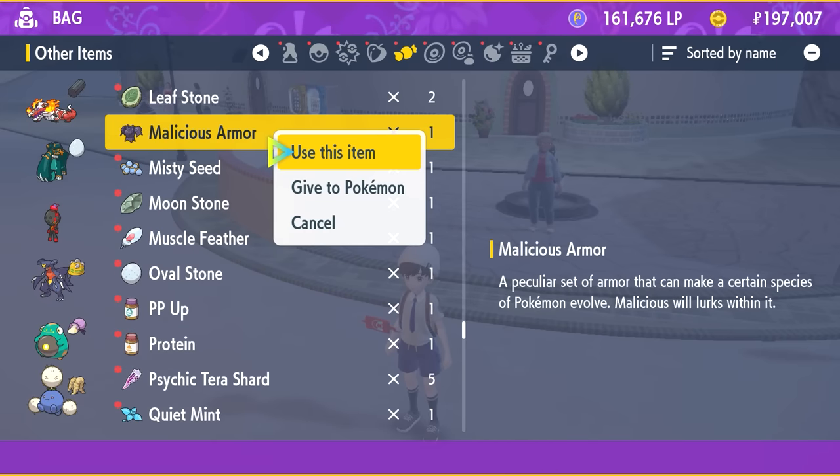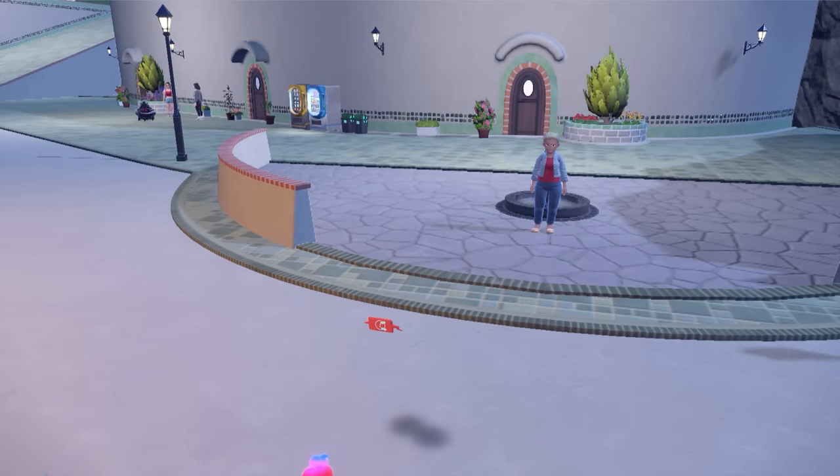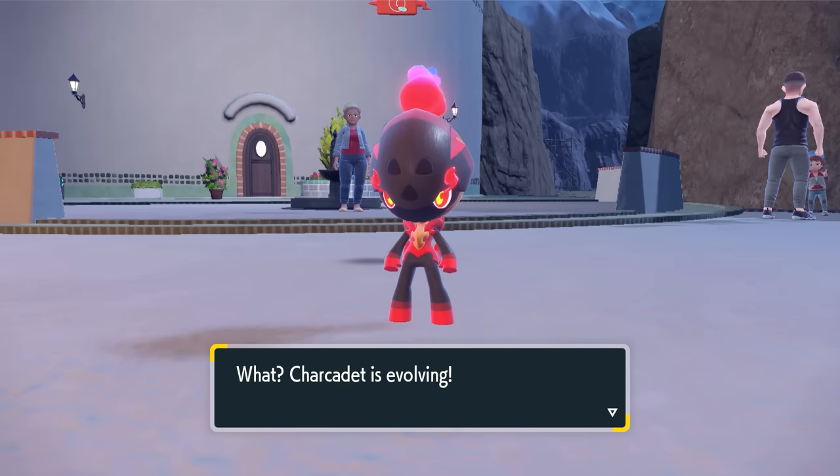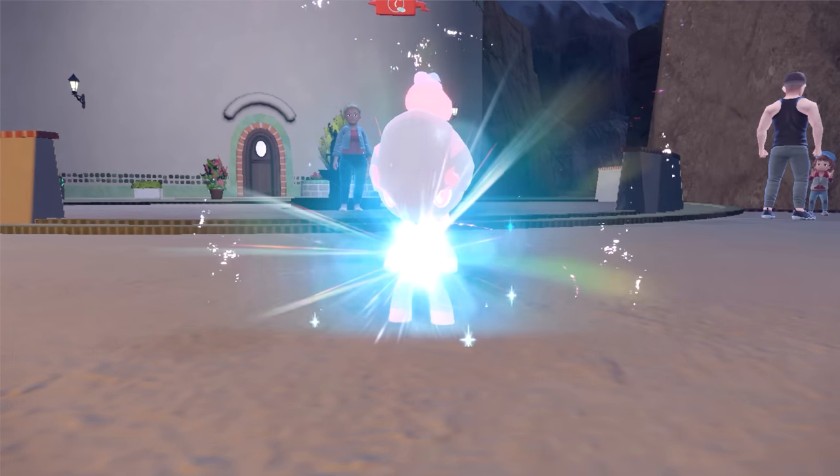Once you get the armor, you use it on your Charcadet and that will trigger the evolution. As I said, if you want another set of armor you will need more of the Sinistea parts, so just come back to this guy and trade ten more.